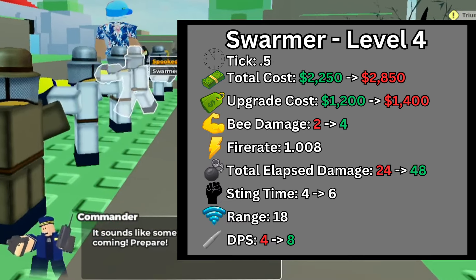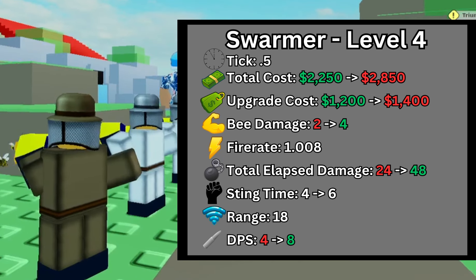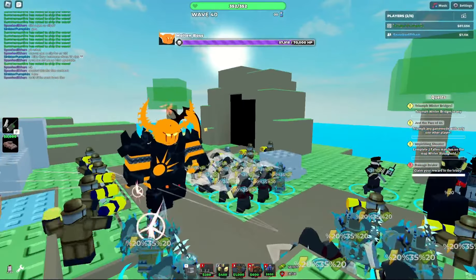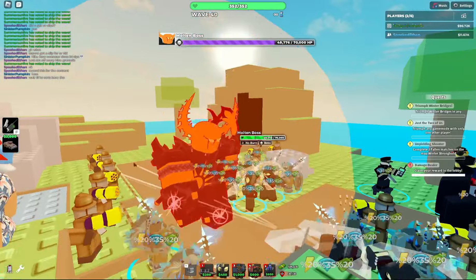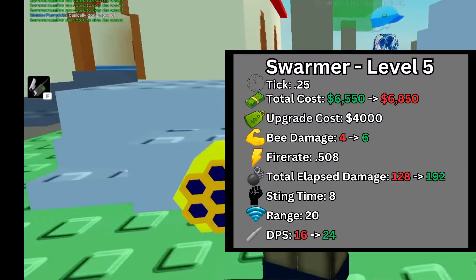At level 4, the upgrade cost is increased by $200, now costing $2,850 total. The B damage is increased from 2 to 4, increasing the total elapsed damage from 24 to 48, and increasing its DPS from 4 to 8 total. The Swarmer also gains the Beehive Ability on this level, which throws a Beehive Bomb that deals 10 damage in a 10 explosion radius, stings every enemy in the radius, and has a 50 second cooldown.